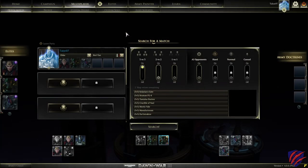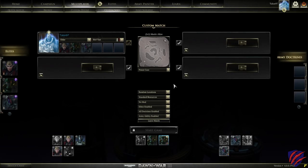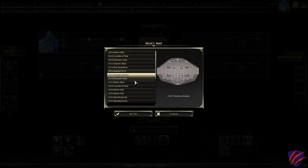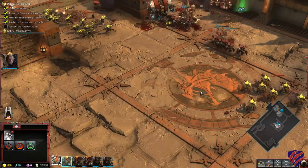Aside from the single-player campaign, there's also online PvP for two to six players, as well as a skirmish mode versus the AI. This consists of 1v1 to 3v3 on 17 different maps. There are three different game modes to choose from, including Power Core, Annihilation Classic, and Annihilation with Defenses.